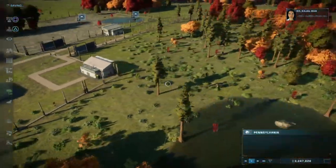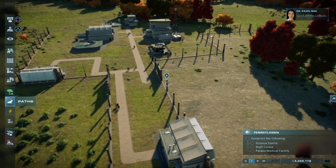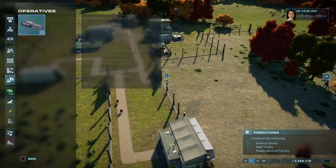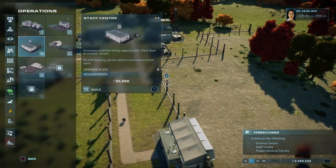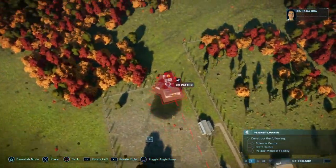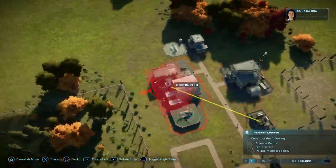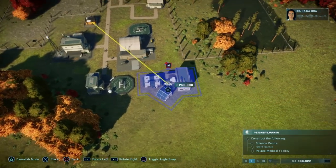Alright, the dinosaurs seem to be taking to their new surroundings. Oh, finally got the science centre — would have been helpful last mission or whatever, but I'm not complaining. Our research is more valuable when we have superior specimens in their optimal conditions, so I want you to get a science centre built and operational. Rubbish in, rubbish out — we want to avoid that at all costs.